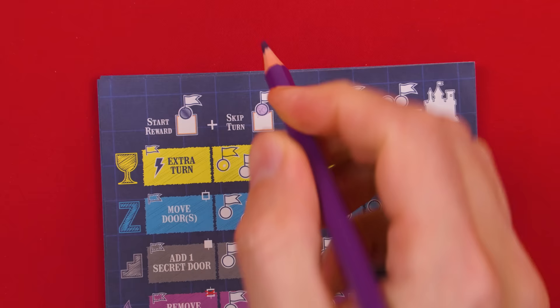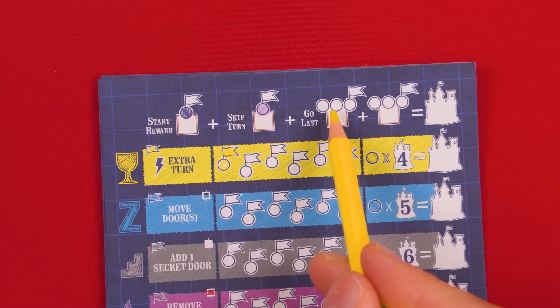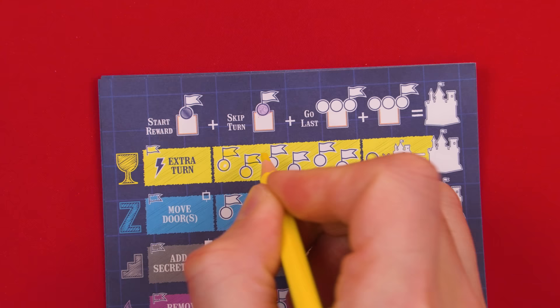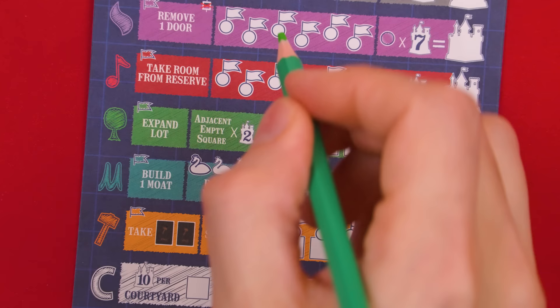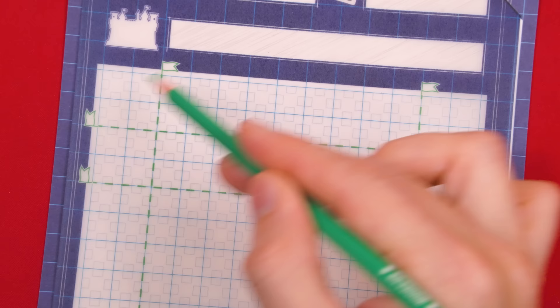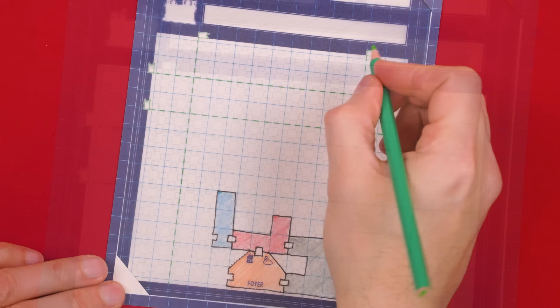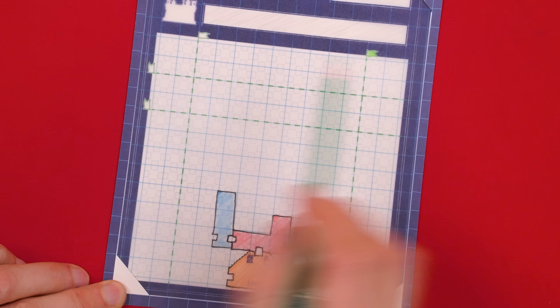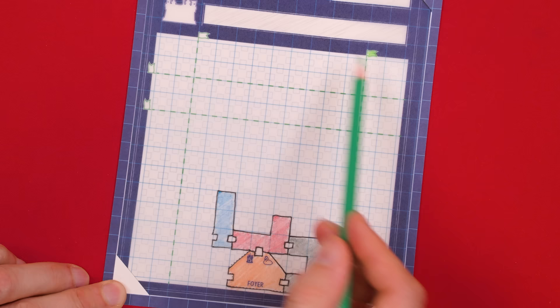One other reminder: the go-last reward is given to the player who will go last when turn order is first established at the start of a round. If another player ends up going last because they gained an extra turn, they don't fill in a go-last circle for that. For the green room reward — outdoor rooms — when you decide to resolve one of their rewards, it allows you to expand the size of your lot. Just pick any one of the green dashed lines and color in its flag. For the rest of the game, you ignore that line when sketching rooms, making those squares available. Only by filling in more flags will you be able to expand your lot even further.